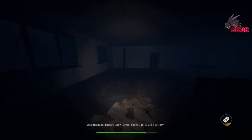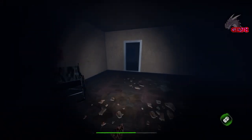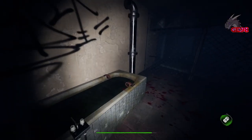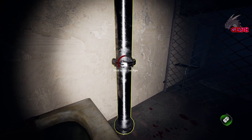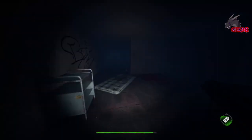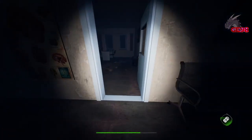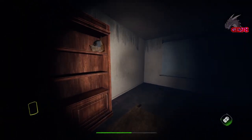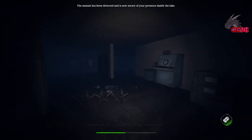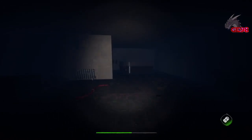There we go — our flashlight battery is getting pretty low. If we press space, it will use up a battery that we have. Let's head back over there because I do know there's a battery here. We found another gas pipe — we need three more. We need to fix three more gas pipes and figure out the mutant. The mutant has spawned and we saw it. It's slow — it's a walker then.